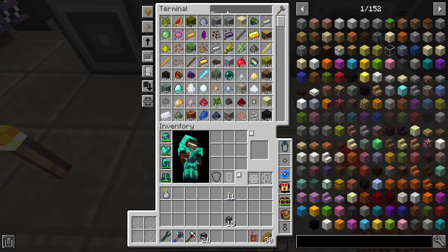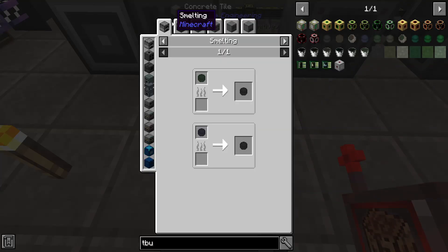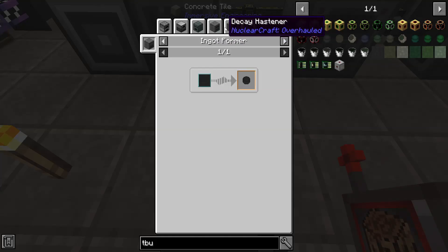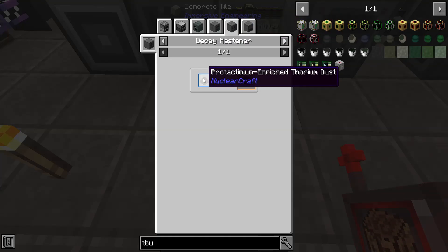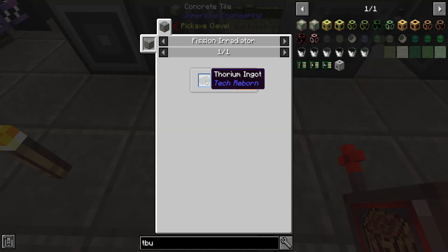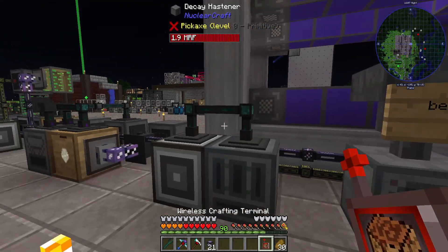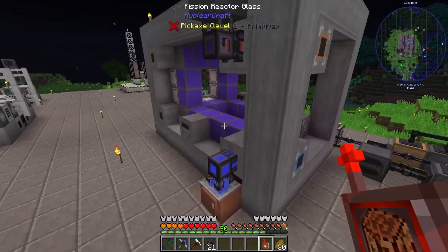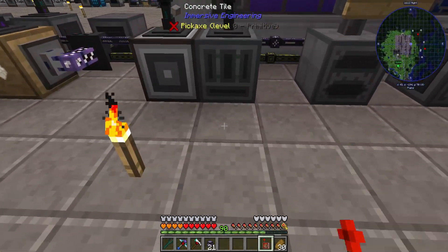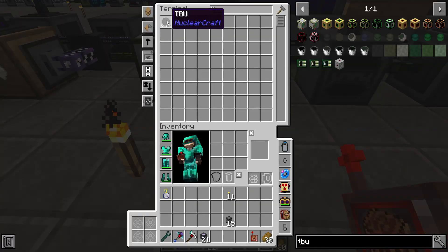So how do we make TBU fuel? I thought there just wasn't a recipe for this thing - how the heck do you get TBU fuel? How do you get protactinium-enriched thorium dust? You get protactinium-enriched thorium dust by irradiating some thorium, and you know how you irradiate some thorium? You put it in a fission reactor. So I put some thorium in my fission reactor and irradiated the heck out of it. Got some TBU fuel.